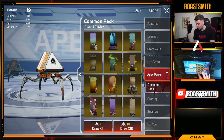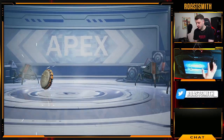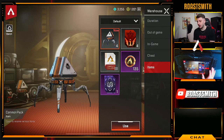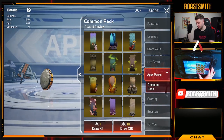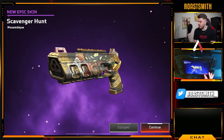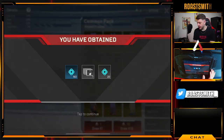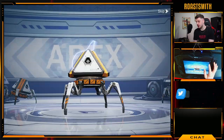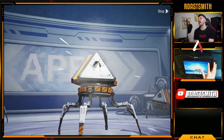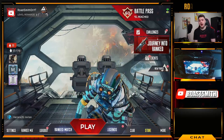How mad is that? We've literally got five more packs, so we're just going to skip through those. I think I bugged the game by buying too many. We've got four packs left — let's open the last four. We got a Scavenger Hunt Mozambique skin — I rate that. Absolute crap otherwise. Last final pack — come on, Apex gods. Nothing. Brilliant. My pack luck is absolutely terrible. I hope it'll be better at global launch.